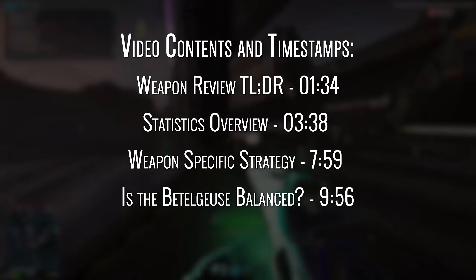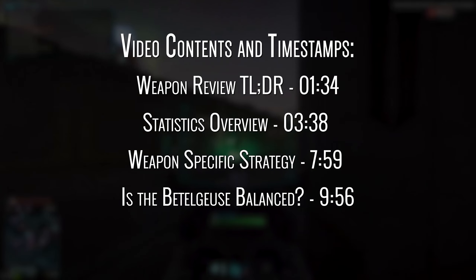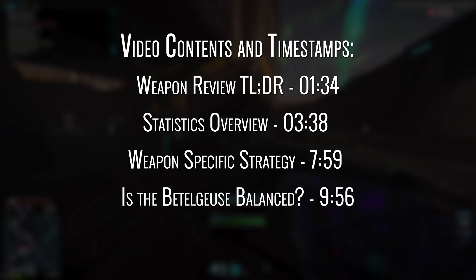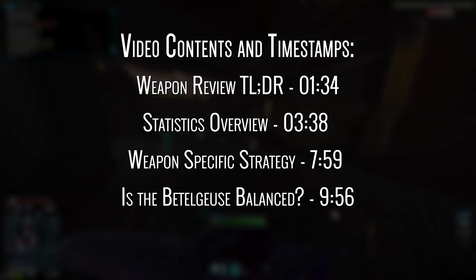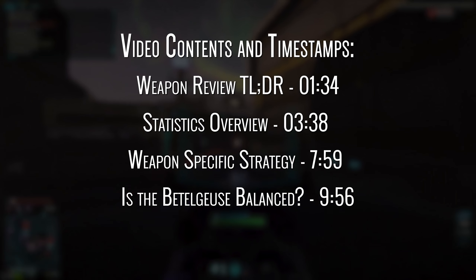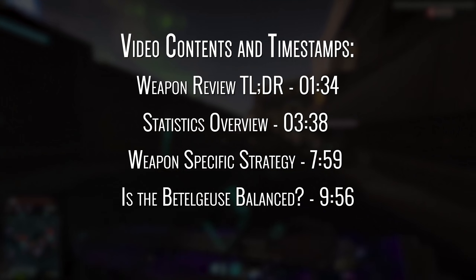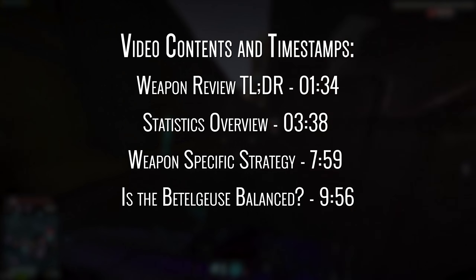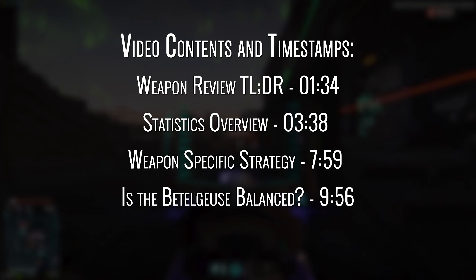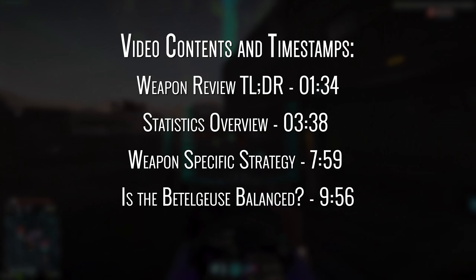But for those of you who are more interested in the nitty and the gritty, we'll then jump into some stats and then follow up with some weapon-specific strategy for best using the Beetlejuice in combat. Now normally we'd wrap things up by going over attachment options and which ones are gonna best work for the weapon, but this is a directive weapon and therefore attachment options are kind of a thing of the past. So instead we're gonna briefly talk about whether or not the weapon is actually worth the grind to unlock, and then answer the age-old question: is the gun currently balanced in the game right now?